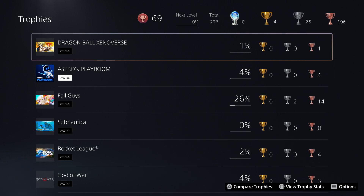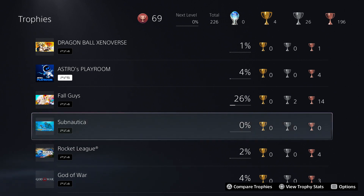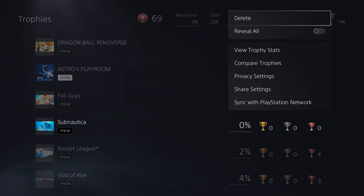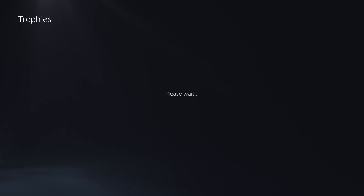In addition to that, let's say you have a game on your trophies list that you have zero trophies for — in my case, Subnautica. If you want to remove this, it's actually pretty simple. Just press the Options button again, and from here we're going to go to Delete. Then all you need to do is press OK.